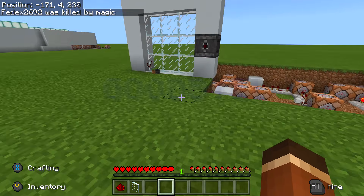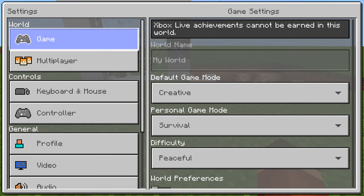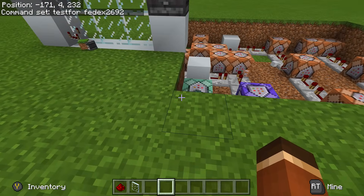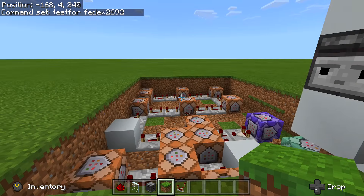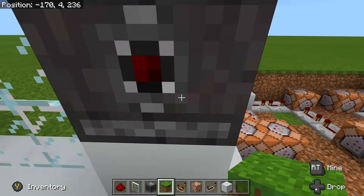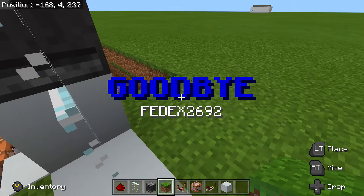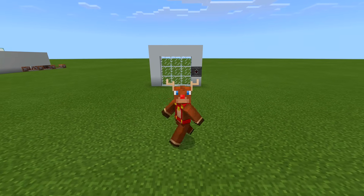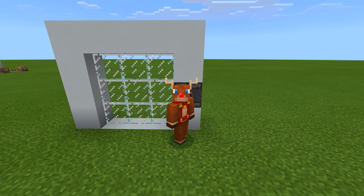Switch back to creative and remove the 'y' from the username in the testfor block so it recognizes you again. Now walking up to the eye scanner says 'WELCOME BACK Fedex2692', the door opens, walk through and it closes. Click the button, 'GOODBYE Fedex2692', and the door opens. And there you have it — that's how you build a working eye scanner with command blocks in Minecraft. If you enjoyed this video, hit that like button and subscribe. Peace!